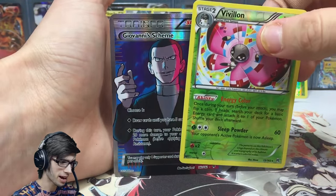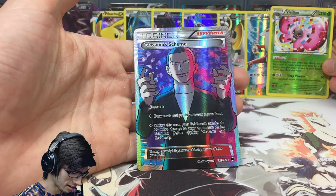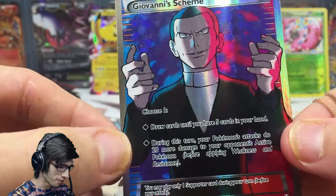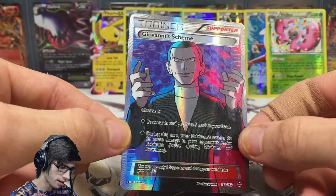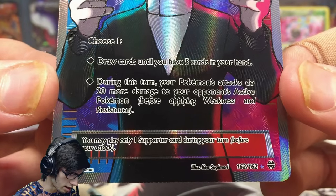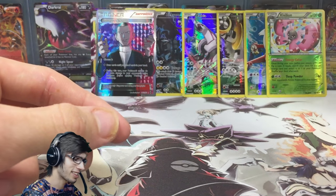The reverse rare in the pack is Vivillon, and the rare is a Giovanni's Scheme full art! We got three Chespins in the one pack, nearly got the fourth, but we got a reverse rare and a full art — totally did not expect that at all. Vivillon up the back — and a full art Giovanni's Scheme, the last thing I expected. It is very playable too — you can choose one of two abilities to set up or block your opponent's attack. What a way to kick things off!